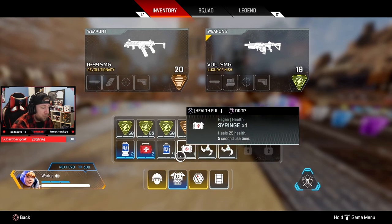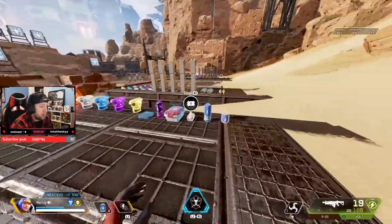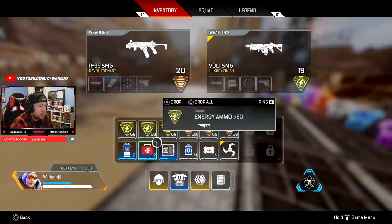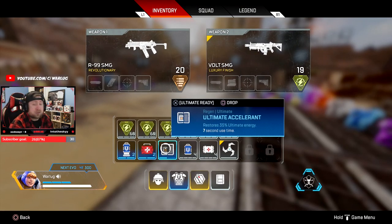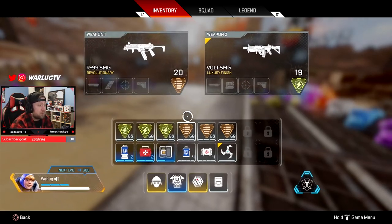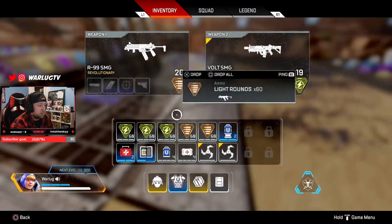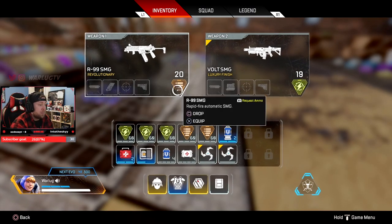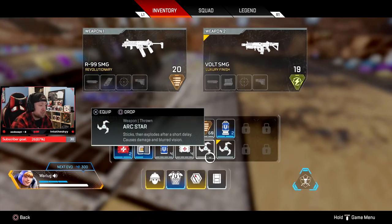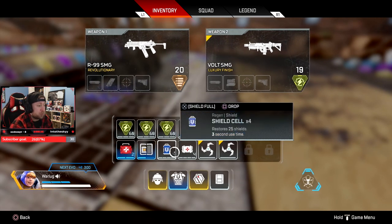I carry two grenades for ultimate utility. If you want, you can carry one grenade and swap in a Phoenix kit, or drop the Phoenix and run another utility item like an ultimate accelerant or mobile respawn beacon. You can also drop the secondary gun's ammo — keep it at 120 plus a mag — and run this layout with grenades and an ultimate accelerant to get your ultimate back up.